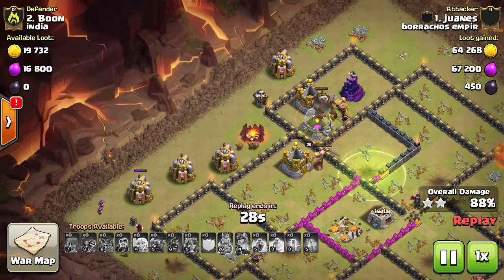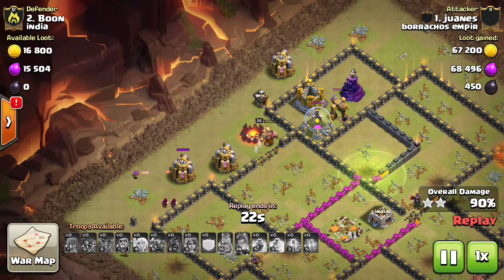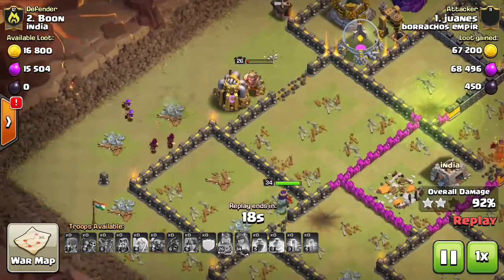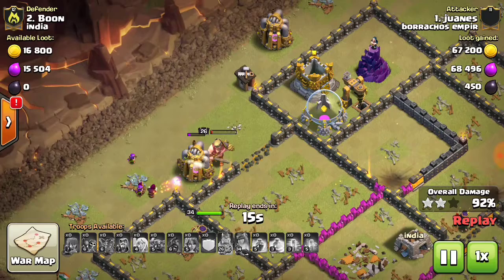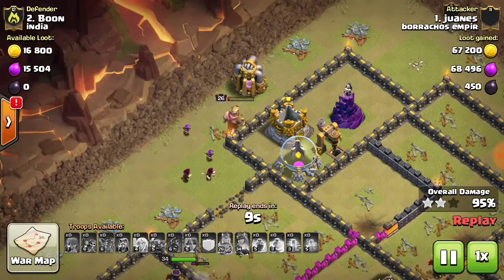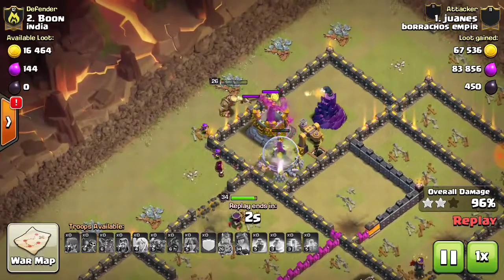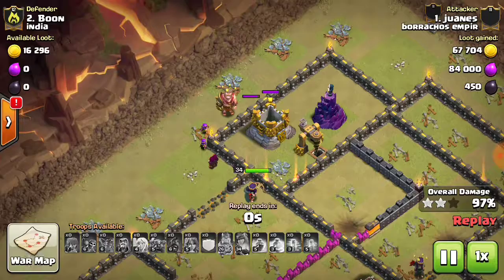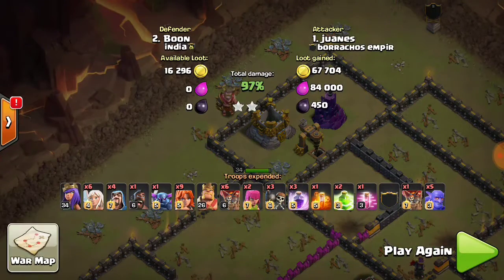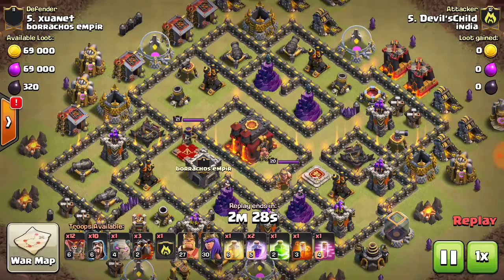Wall breakers go in for releasing the king, but with just 18 seconds left he doesn't have enough cleanup troops. The queen is still banging on walls and the elixir storage zone — he's down to just three buildings when the attack ends. Time failed on it; he had it but time ran out.